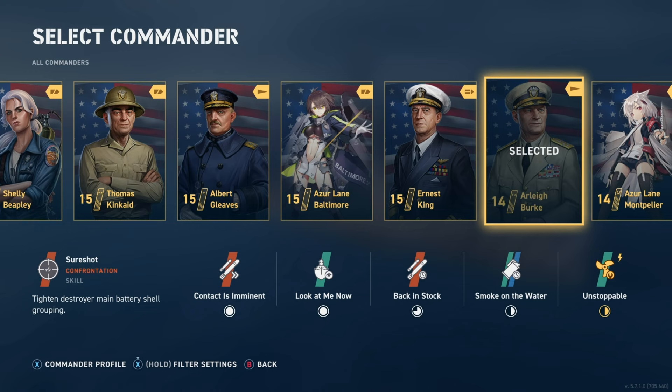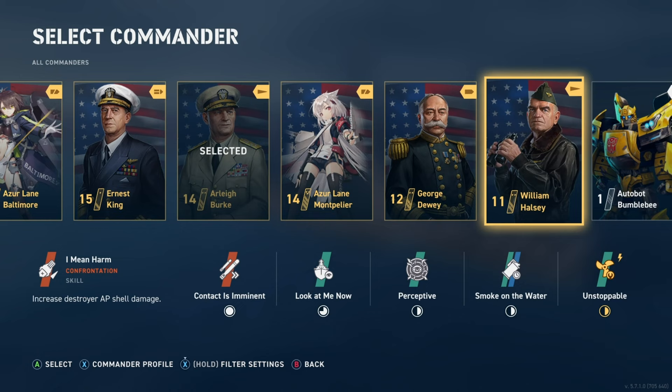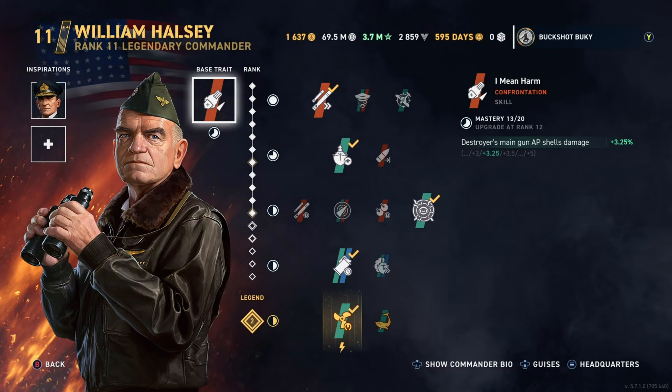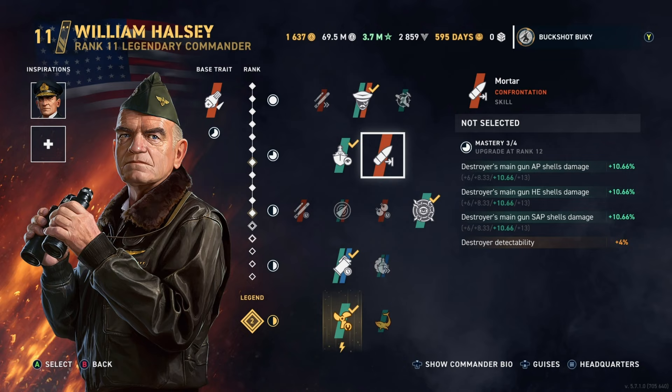Sliding over to another commander: William Halsey. We're gonna put him on the boat really quick, but first we'll look at his abilities. Destroyer main gun AP shell damage increases the damage of your AP shells. I don't even have a second inspiration on Halsey — I don't use Halsey much. Since I got Vincent Mordov, I pretty much only use him. But for this case you could use Halsey and then choose Observant Rage if you're really trying to deal damage and don't care about concealment.